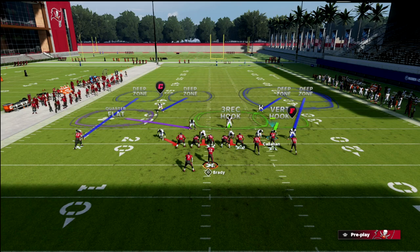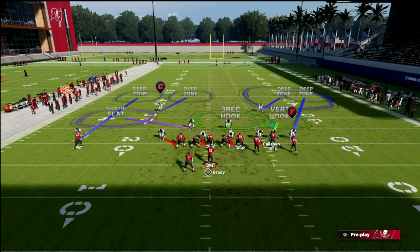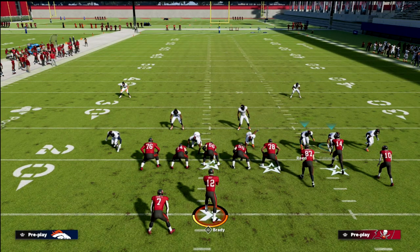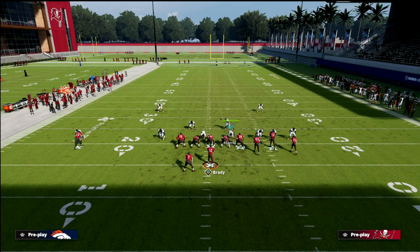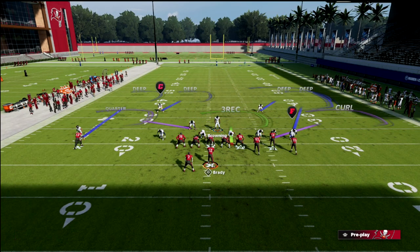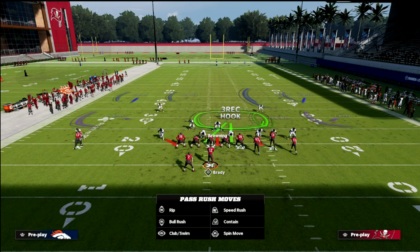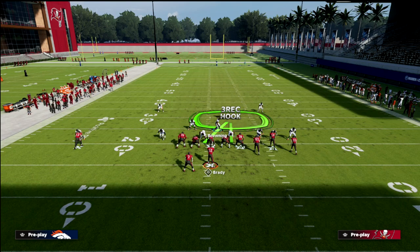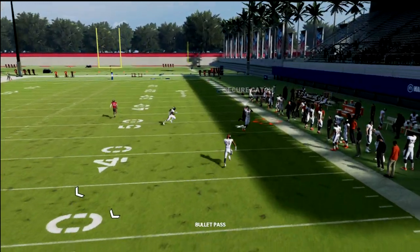What you can do with the other defender is honestly up to you — I'd recommend playing a little chess. Sometimes he's on a vert hook, sometimes he's in a curl flat. What we can also do is take this guy, put him in a curl flat, and then drop guys into coverage. We could user this guy — the most likely guy to user — and then bluff blitz him and drop this other guy into a vert hook, or flip that so you've still got your vert hook and this guy in an over hook.